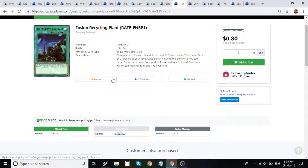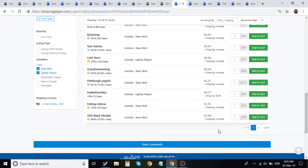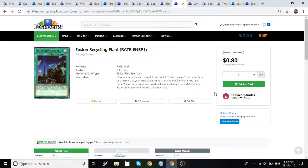Moving out of the artwork collector's market into actual playable cards — Fusion Recycling Plant from the Raging Tempest special edition. The ultra rare is under a dollar, and there's about two pages on the market, pretty much all under a dollar near mint. I think fusion decks have always been powerful and come in and out of the game. You never know when Konami is going to release some sick fusion monsters, so this card will eventually find its way back. For under a dollar, it's a really good card to pick up and hold.